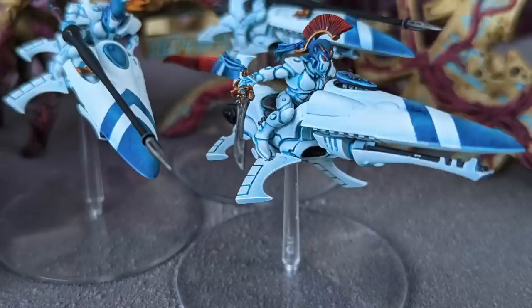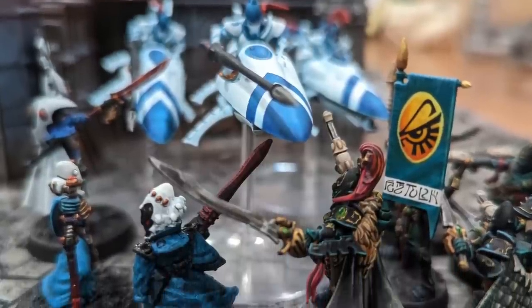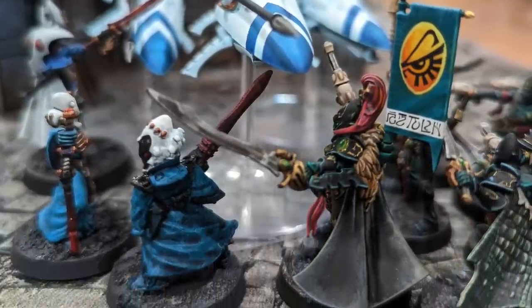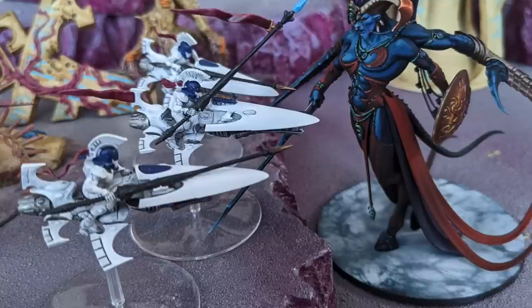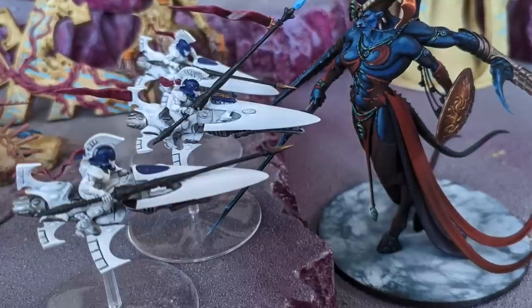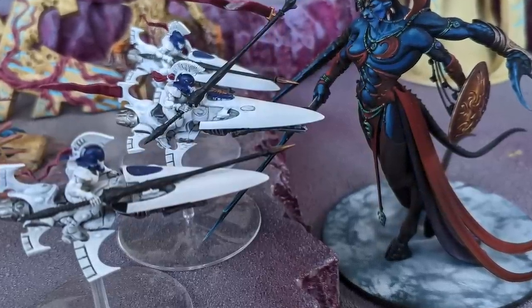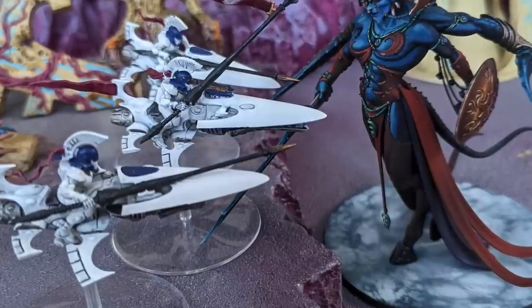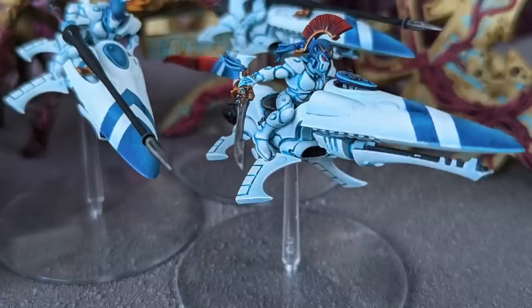Shining Spears are aspect shock cavalry — gallant lancers that surge across the battlefield at key moments to exploit weaknesses in the enemy defenses, or to trade themselves for one or more enemy units in order to eliminate key assets or flip an objective. Used well, they can be a valuable asset in just about any list, and they have multiple highly competitive builds, which is cool.